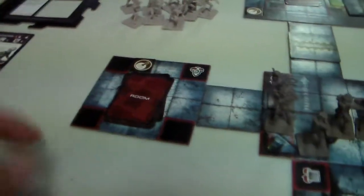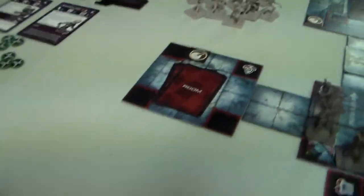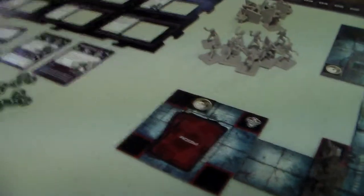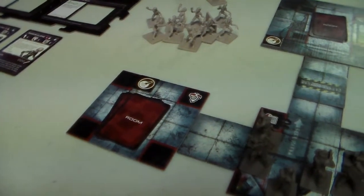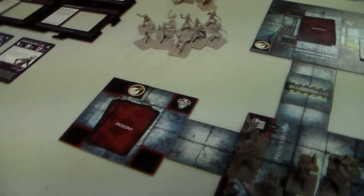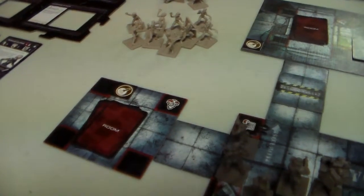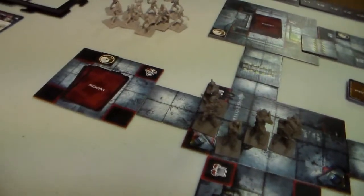We have a room deck and we flip what cards are in here. The objective for this game is twofold: we have to find the office - one of these room cards is an office card that tells you which room is the office - and we need to find the plans to the prison there. Then once we find the office we have to find the A-lift, which is the elevator to get out of this level. One of these room cards is the A-lift card and we can find them in any order, but we have to get the plans from the office first.